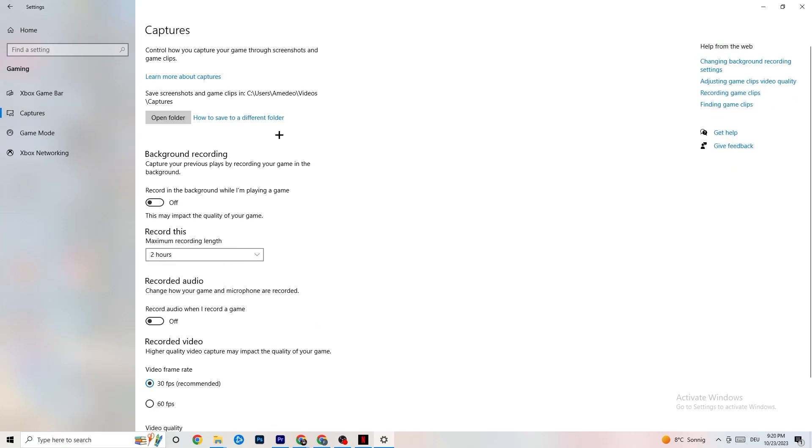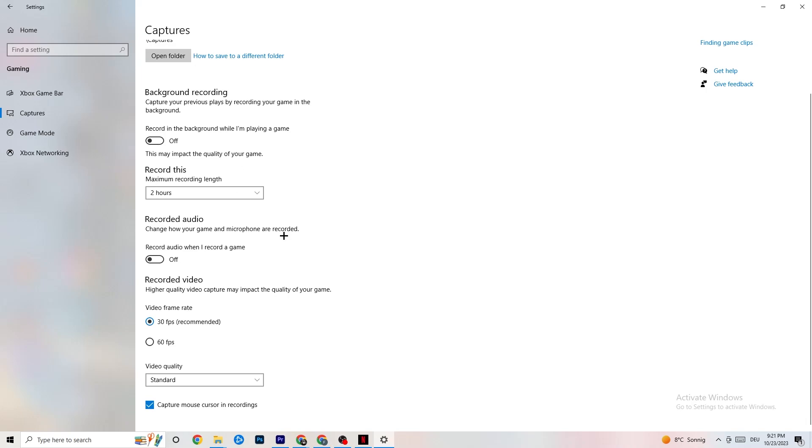Next, go to Captures. Go to Background Recording and turn off 'Record in the background while I'm playing a game.' If this is on, no wonder you're having FPS drops, freezing, or stuttering — recording sucks a lot of performance, especially on low-end PCs. Also turn off audio recording. It doesn't impact performance as much as background video recording, but it still does. If you want to record, use another program like OBS — do not use Windows for that.